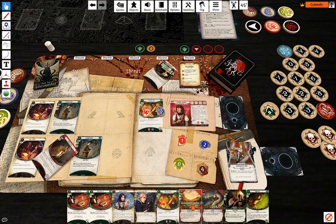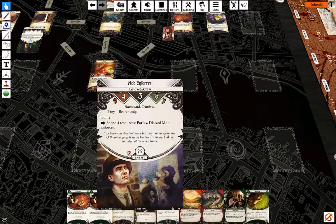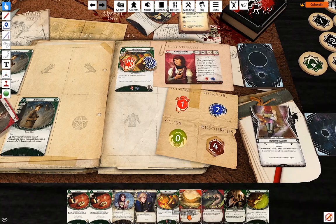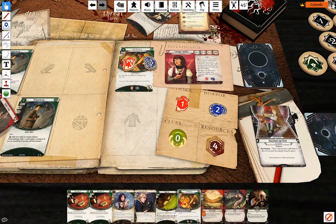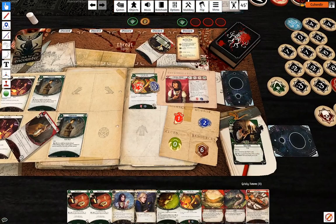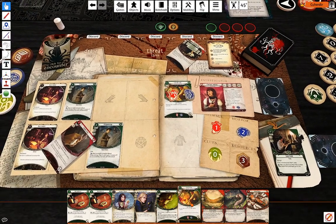17 cards now. I want to play down some things. I think what I'm going to do is play Easy Mark for two resources and draw a card, and my last action is going to be play Suggestion.